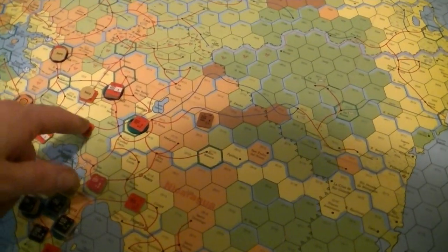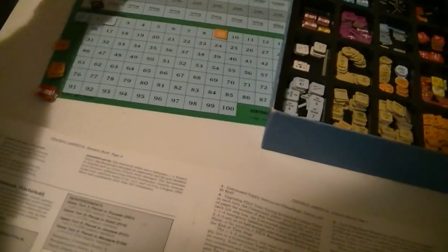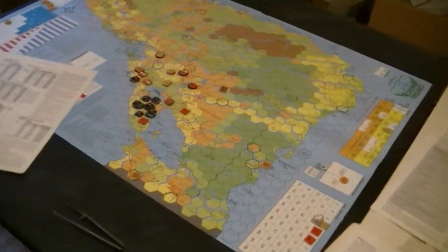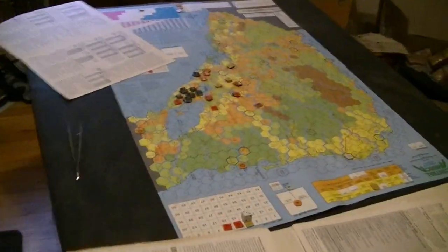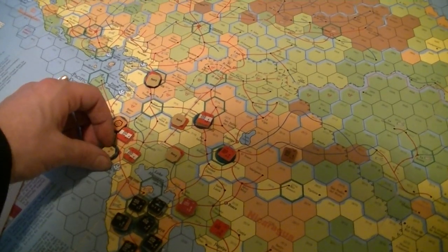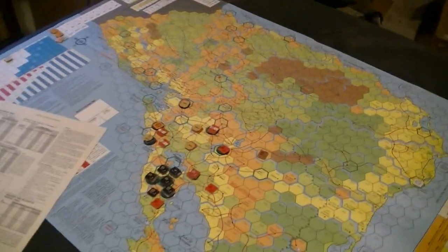Oh wait — I have another unit there. That one's even more important to actually reorganize, rather than some unit in the back that I might need to move up. We want to build up our forces so we have some chance of launching the attack. Something I noticed just now is that I should have an out-of-supply marker on these units, and that makes a big difference — their strength is halved, so they're only one point each, making their total defensive strength three.